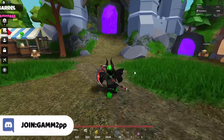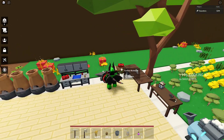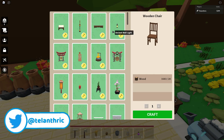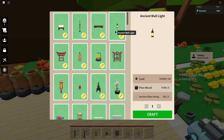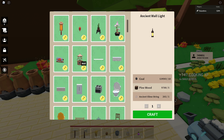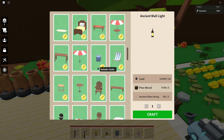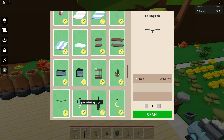So first, they added 30 plus new furniture items. If we go over to the furniture workbench and look at what they added: ancient stool, ancient street lamp, ancient table, ancient wall light — and then that stuff already existed. If we scroll down a bit more, they also added the cactus plant and ceiling fan.